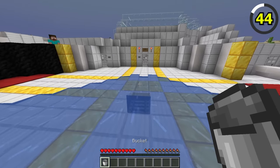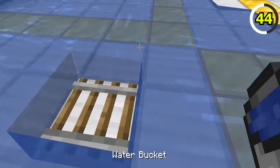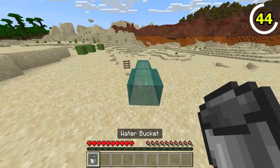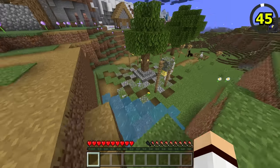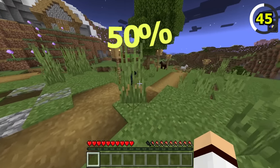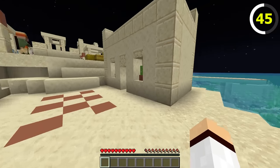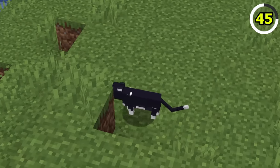Rails in Java Edition are much stronger than the ones in Bedrock, as they cannot be destroyed by water. Rails in Bedrock, however, will instantly be destroyed on contact with water. Bedrock Edition is also a bit cursed — at night time, when there is a full moon, cats have a 50% chance of spawning as a black cat. In Java Edition, this cannot happen.